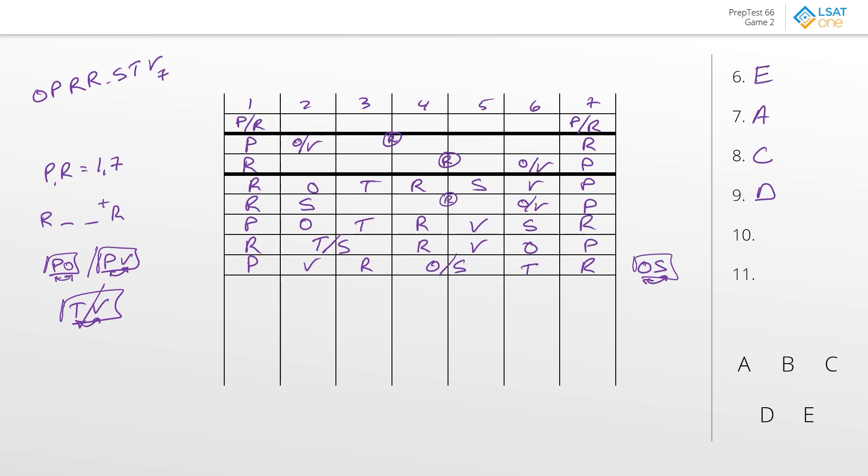That might feel uneasy — what if we moved R into four instead? Let's verify. If R is in four and the other R in seven, and we try to place the OS block, the T would be stuck next to V. So that wouldn't work. It actually does seem like the only way this could have worked is what we already did — confirming answer choice D for question nine.